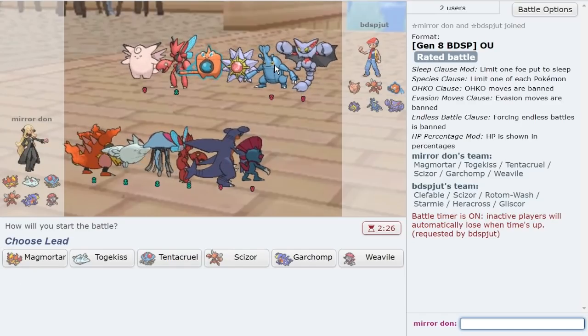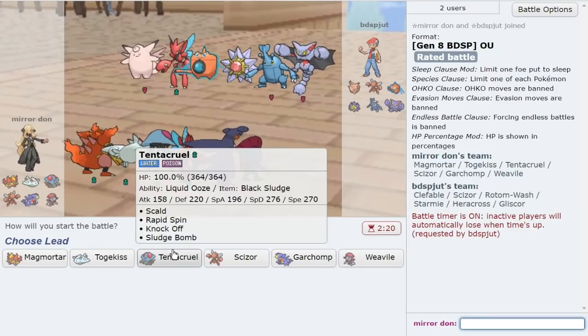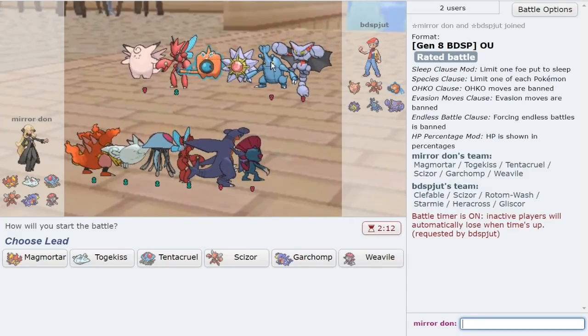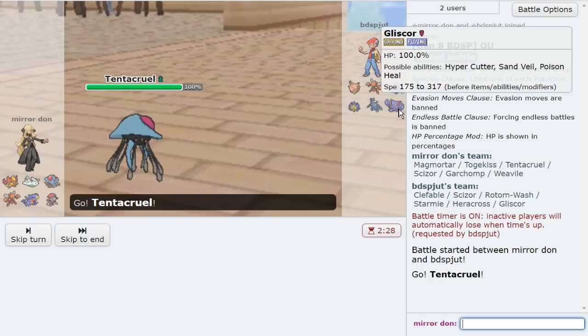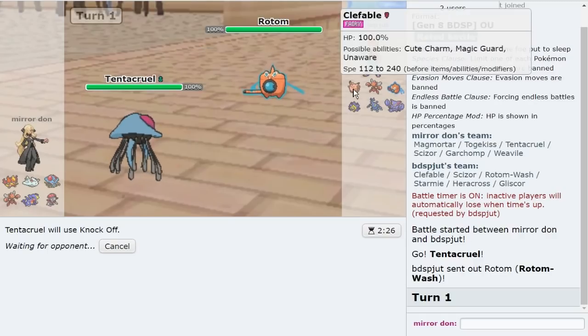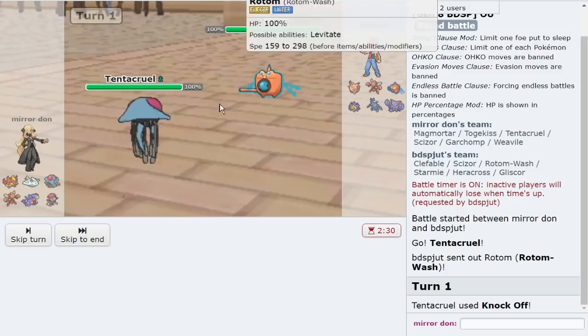Love how fast my Magmortar is — unfortunately it is just slower than Heracross, but still, pretty sick team. I'm liking Tentacruel again for basically the same thing — just being able to Knock Off these guys. Weavile looks fantastic here. They do have Scizor, but Overheats are just so strong, which is why I like Tentacruel just to Knock Off immediately. Knocking off Gliscor and knocking off Rotom is big too. We're going to knock this off. Especially if they're Scarf and they U-turn Bolt Switch. I wish there was T-Spikes on Tentacruel — that'd be really nice here too.